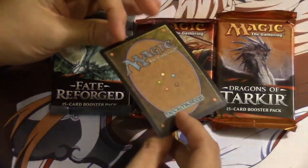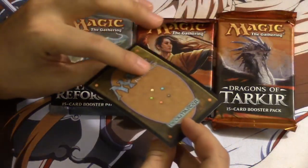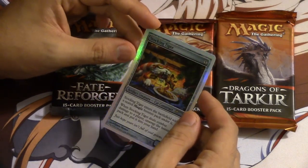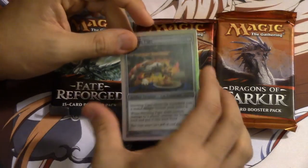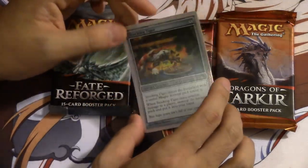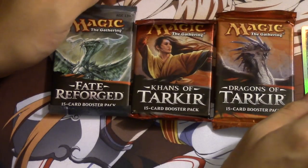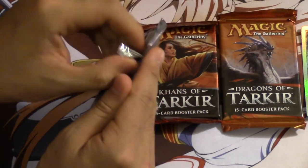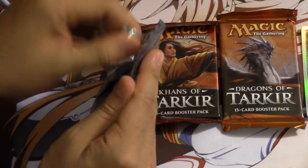I believe these are pretty common to be honest. So we got Ugin's, Khans, and Dragons of Tarkir. We get the actual card out and the card is a little bent — it's kind of bent, looks like this. It doesn't have the promo in the front and it doesn't look like they took it out.